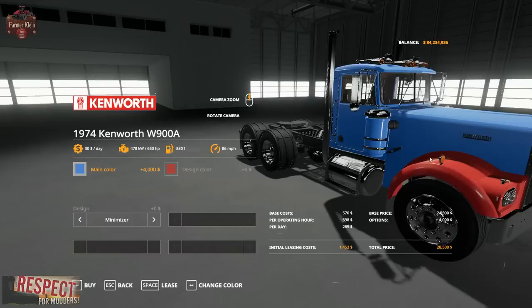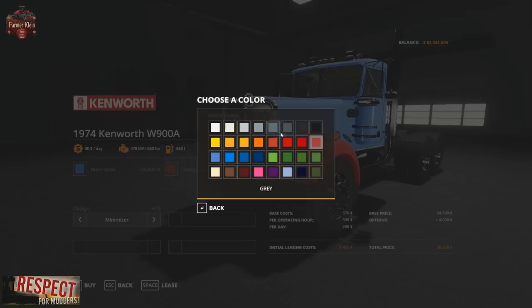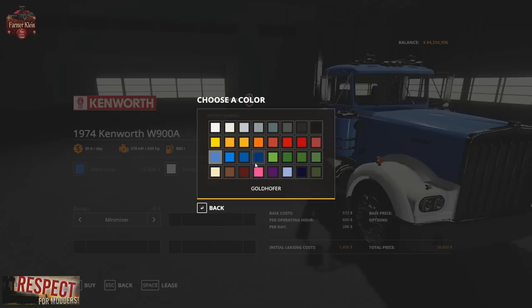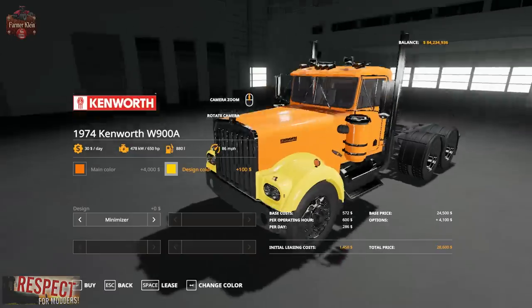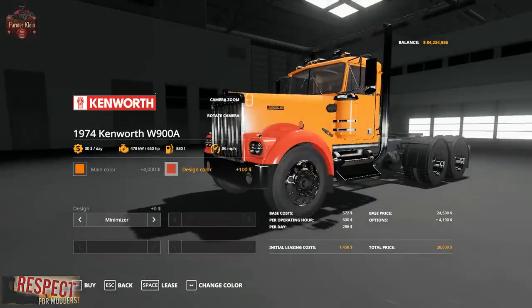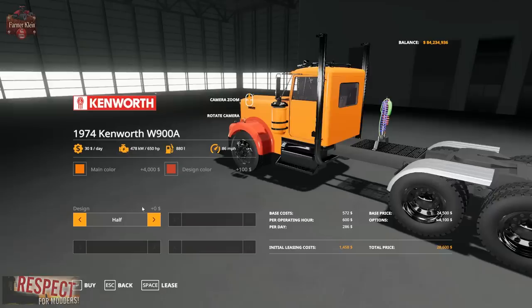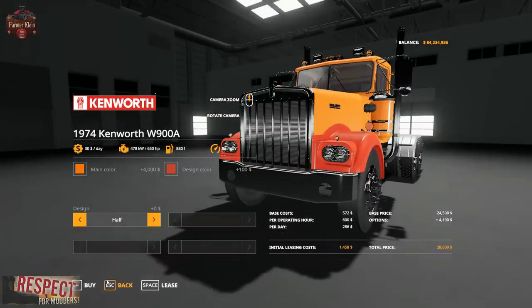We've got the choice of main color — change that to whatever we want, like blue — and then we've got the choice of design color, which changes the front fenders. White, orange... I've always been told I pick the most horrid color combinations. We can also change the design, which changes the rear fenders from minimizer to half. It has 650 horsepower and costs $30 a day.